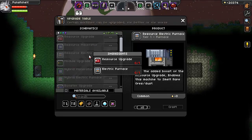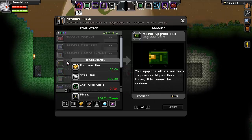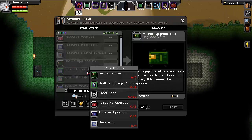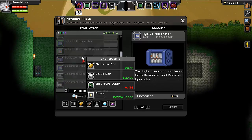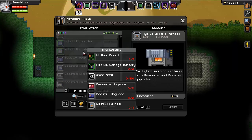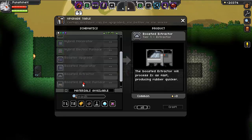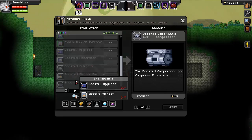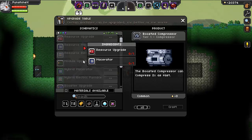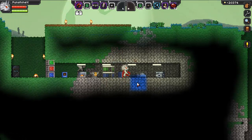And your furnace so you can cook rare stuff. We've got upgrades — a hybrid macerator, resource and booster upgrades. Hybrid electric furnace — look at that. Medium voltage batteries, motherboards, booster upgrades, booster macerator, boosted electricity, boosted compressor. So yeah, that's basically how we're going to get the faster macerator and allow it to do rare stuff. Not cheap at all — this is definitely moving into the end game.